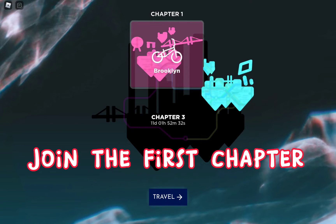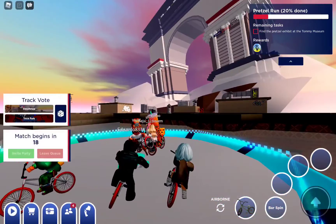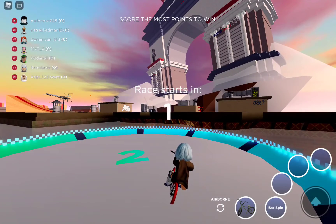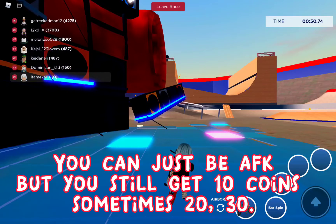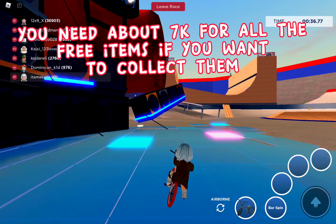Join the first chapter, join the second race. You can just be F, but you still get 10 coins — sometimes 20, 30. Each round is just one minute, so you end up getting the free items in no time. You need about 7K for all the free items if you want to collect them.